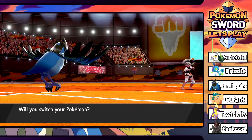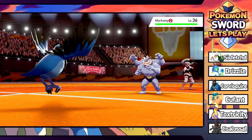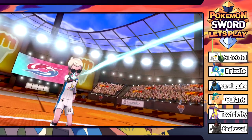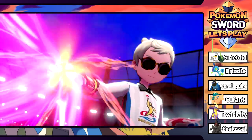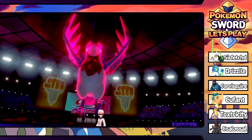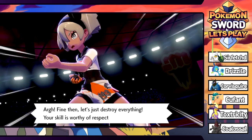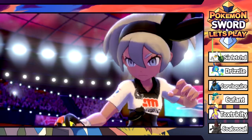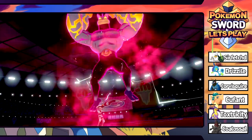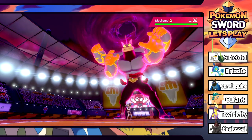Last but not least is Machamp! I saw some leaks where this thing has its own Gigantamax form. Level 36 Machamp - this might be bad. We're going to Dynamax and go for Max Airstream. Tootsie becomes a massive bird! Bea also Dynamaxes - and Machamp looks absolutely terrifying with yellow veins and scary eyes. An absolute unit.